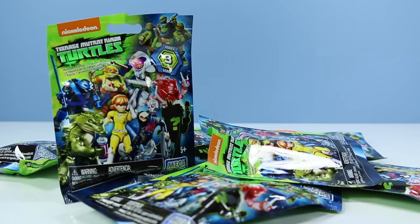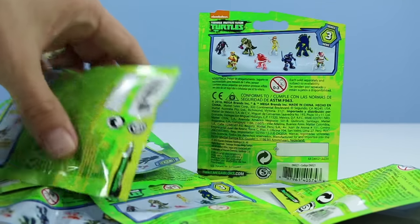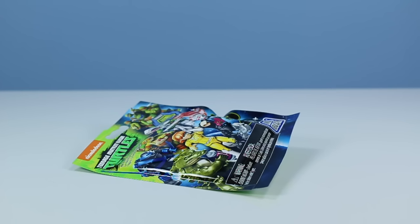Okay, we're done here. On the back of the package are the eight possible figures inside these packs. Who's it gonna be with that one mystery figure? And as always, there is a little imprinted code down the side of each package that may help you find what's inside. We begin with the bag labeled A-02.